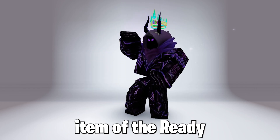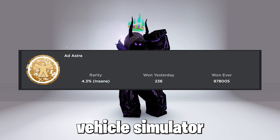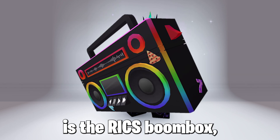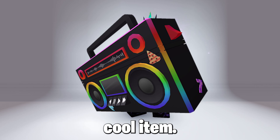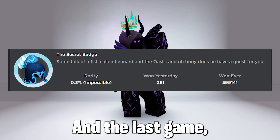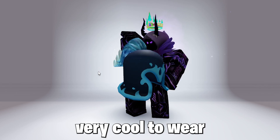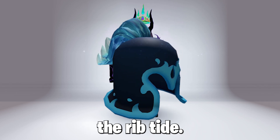Now the 6th item of the Ready Player 2 Event — here is the badge in the game Vehicle Simulator, and the item is the Rick's Boombox, which is also a cool item. Finally, the last badge and the last game is Shark Bite, with the item called the Helm of the Rib Tide, which looks very cool to wear.